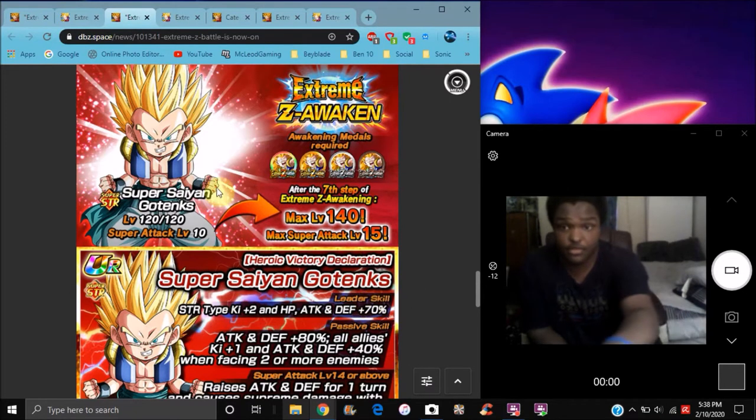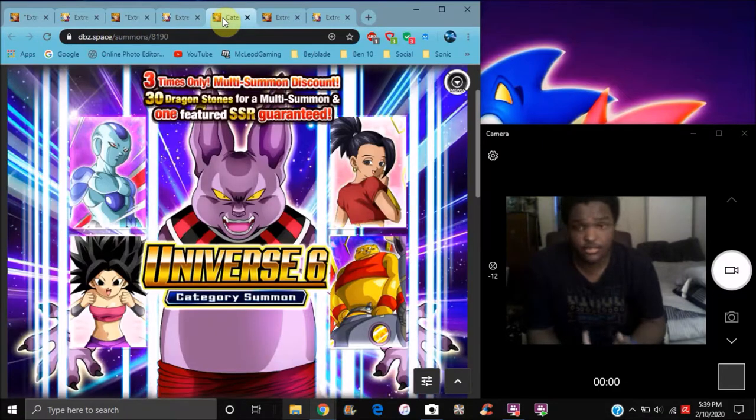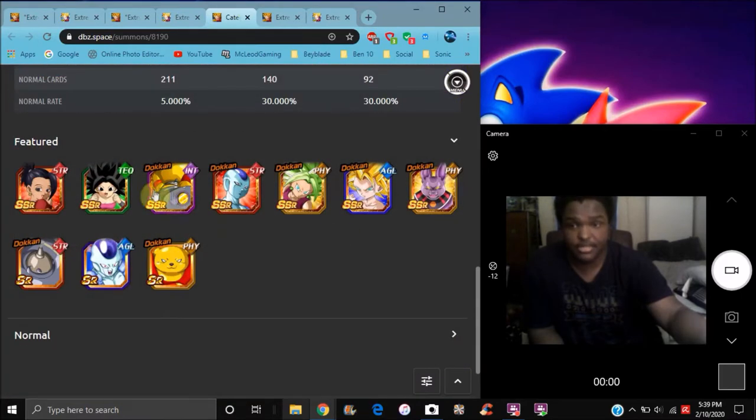Here's the overall summary if you need a clear presentation. For the Gotenks one I have a full guide done. This is the first time it's coming back — first time it was kind of difficult, but now with more updated units it'll be easier. Please do not summon on this banner — save for the anniversary or SDR Cooler. It's not confirmed for global, that's just my opinion.